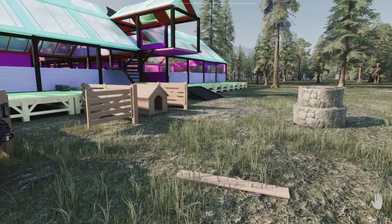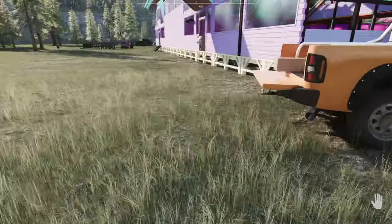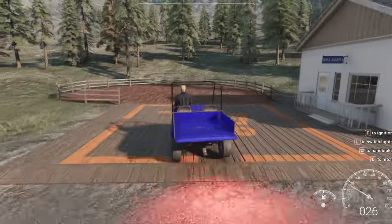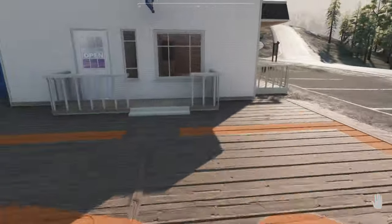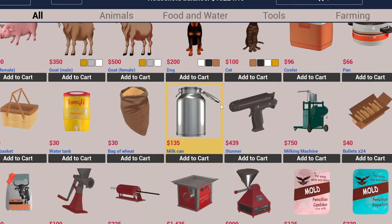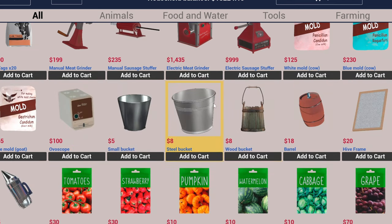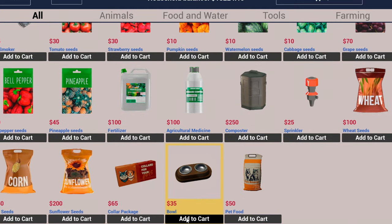We're going to head to the general store and get the cat, the dog, the food bowls, and the food and water stuff we need. Here we are. Before you even buy the cat and dog, we're going to get the stuff we need first. We need a water tank if you don't already have one or a well, and then a steel bucket or a small bucket or a wooden bucket. Then we're going to need two food bowls, a couple of pet food, and a collar package. Check out.